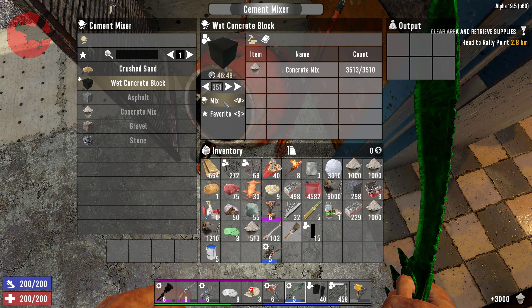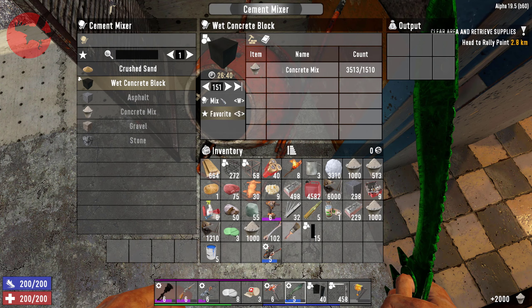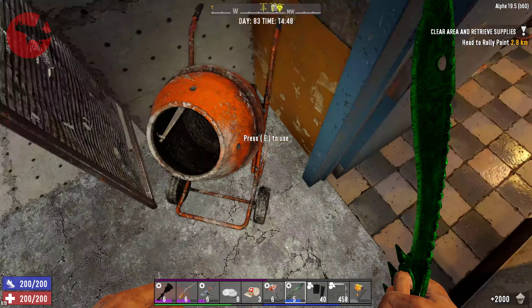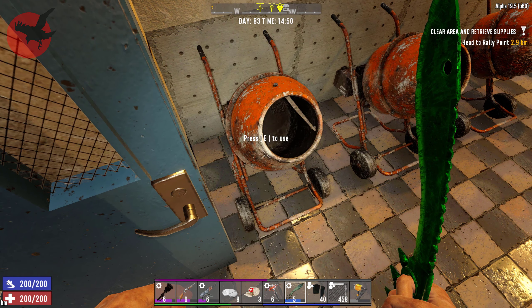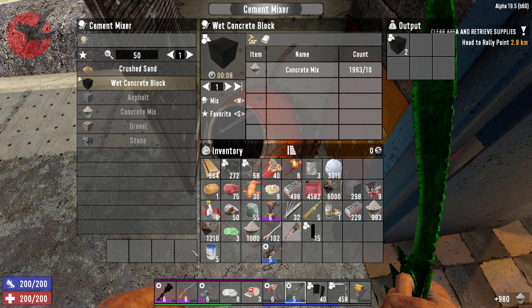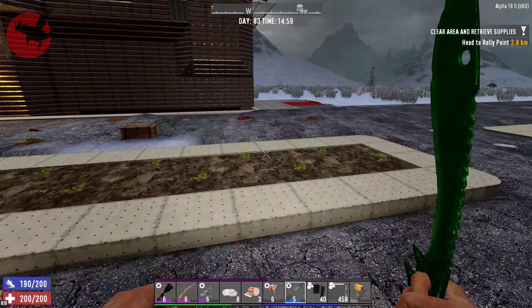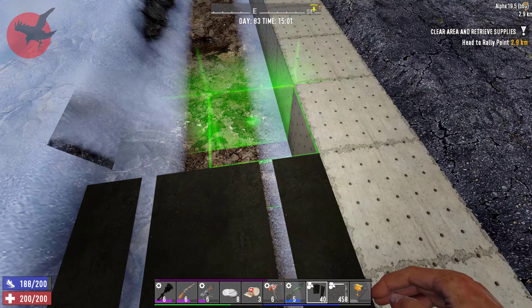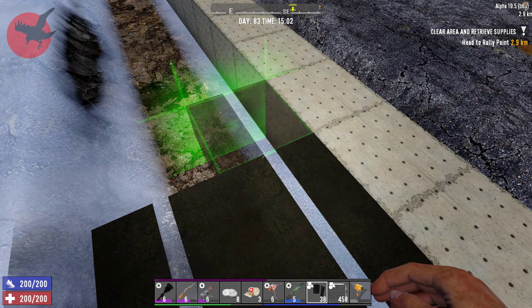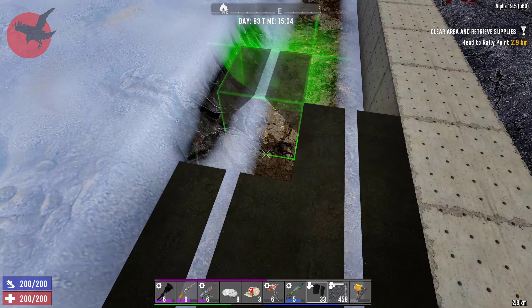Let's do maybe 200 here, actually just do 100. Let's do another 100 in here. I'm not really used to having a lot of cement mixers. Might as well do all of them in different machines instead of doing it all in the same one — divide it out, get it four times faster. That's kind of the idea.